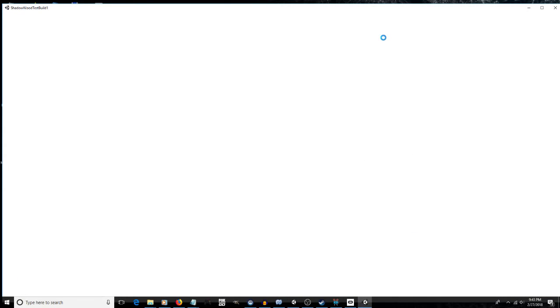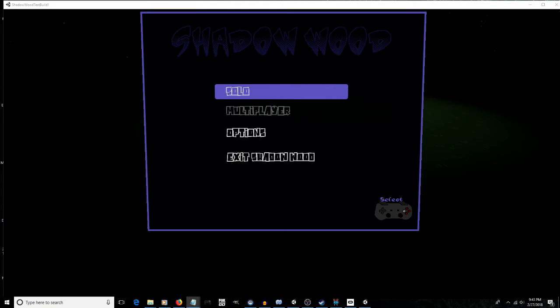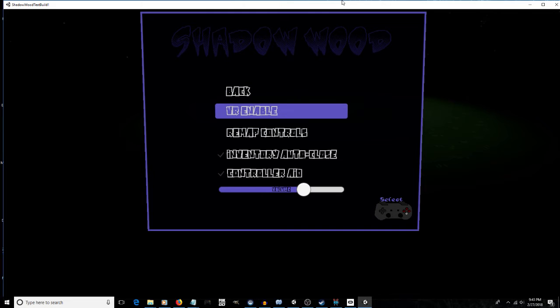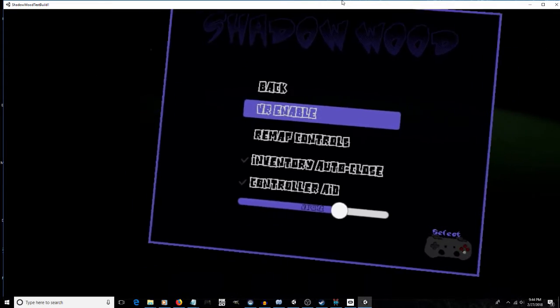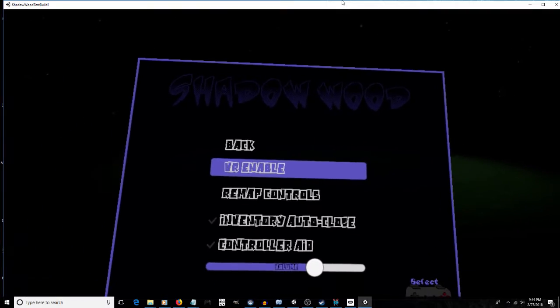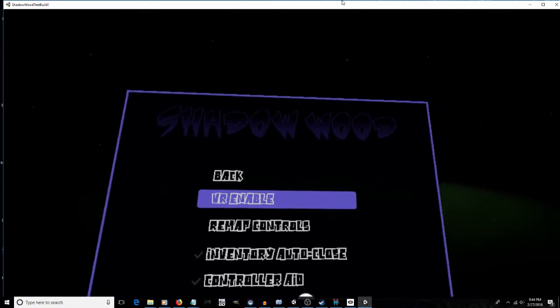That'll start up — the first time you run it, it will probably take a minute to load. Once you're in, what you want to do is enable VR. If you've got your headset on you'll just see a gray screen, so scroll down to Options, then VR Enable, and that will allow you to play in VR. If your screen is not centered, hit the spacebar and it will recenter the world around your current orientation.